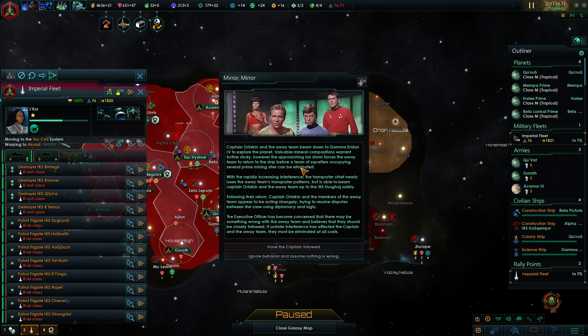Mirror, mirror — Captain Ortokin and the away team beam down to Gamma Eridon 4 to explore the planet. Valuable mineral compositions warrant further study, however an approaching iron storm forces the away team to return. A team of squatters occupying several prime mining sites can be eliminated, but with rapidly increasing interference the transporter chief nearly loses their patterns. The captain and away team are beamed up safely, but they appear to be acting strangely — resolving disputes using diplomacy and logic. The executive officer has become concerned and believes they should be closely followed.